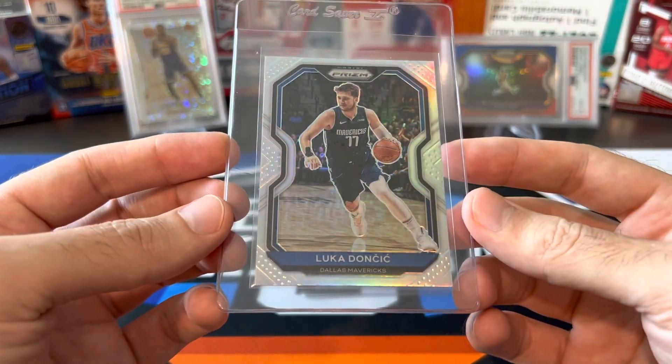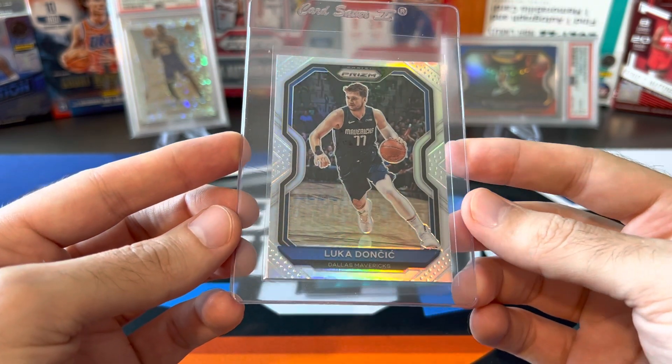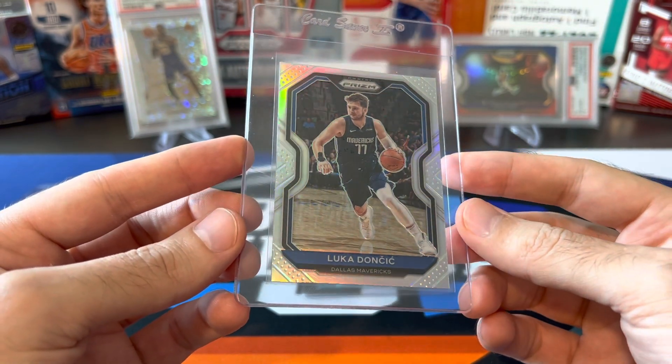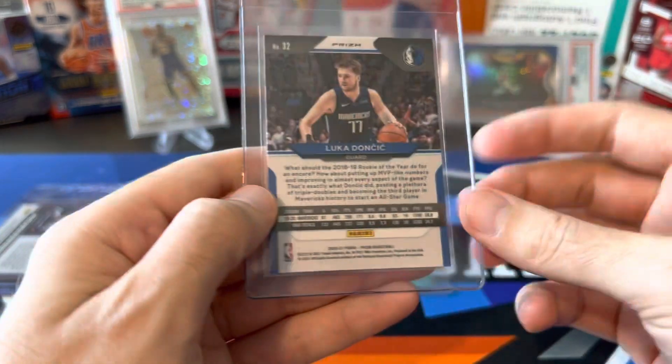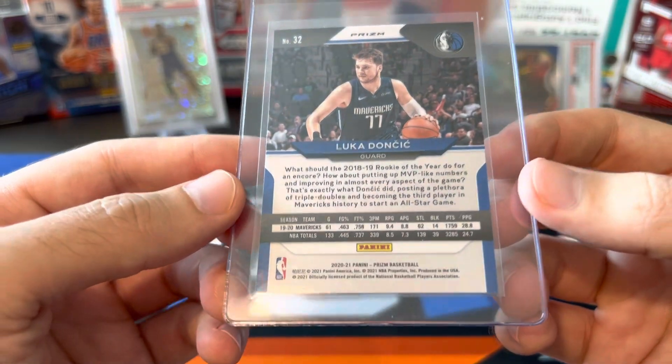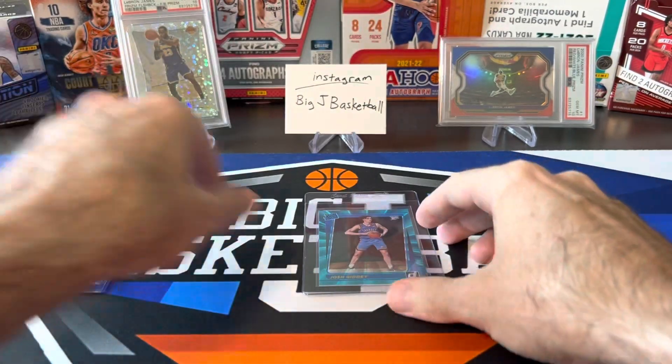The Luka silver — same thing. It's 50/50 centering all the way around. I remember pulling this one and thinking it would be a great grading candidate. Just was waiting for prices to go down a little bit more, and $30 I think is low enough for this. This should probably be over a hundred bucks if it comes back as a 10.